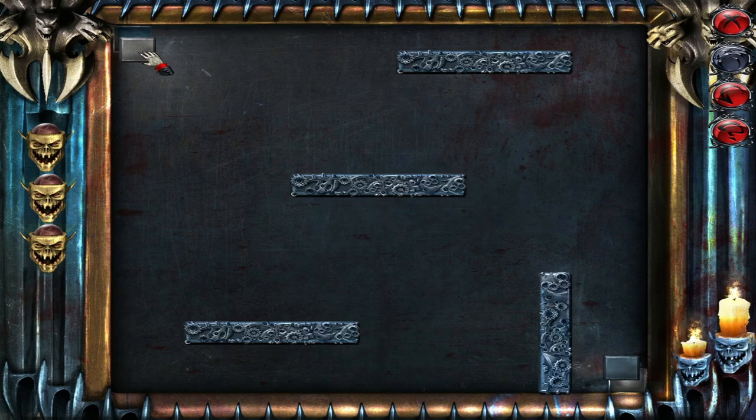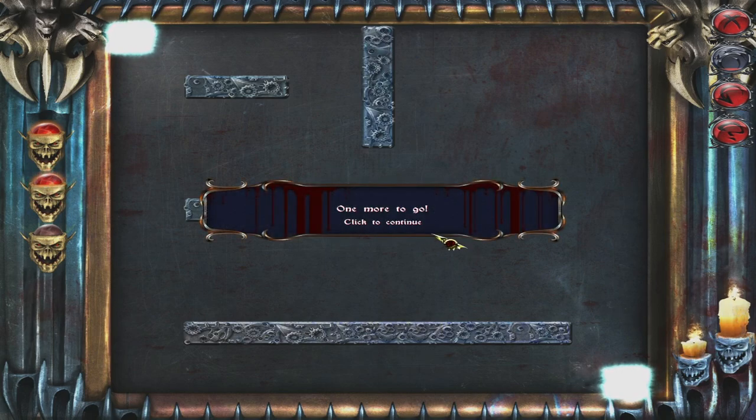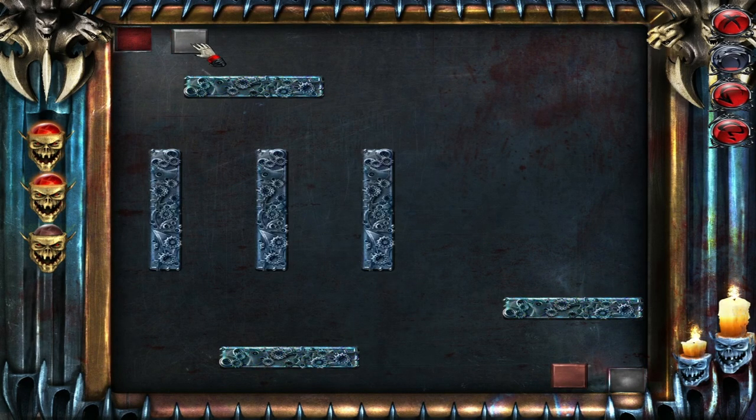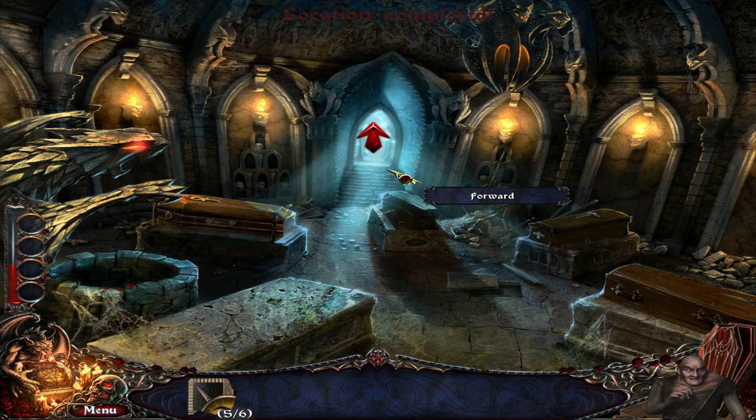All right, so we got another puzzle here. We have to do one of those — we cannot let them touch. Oh, that was bad. Okay, Jesus, let's chill here. Come on. There you go. Perfect, good start. Oh, this is actually kind of tricky. There's one that's rough. There you go.